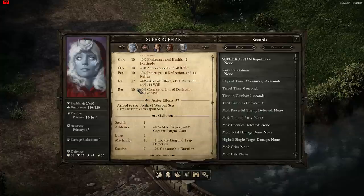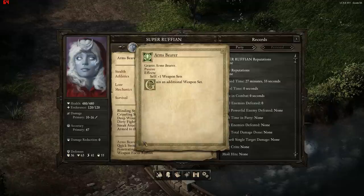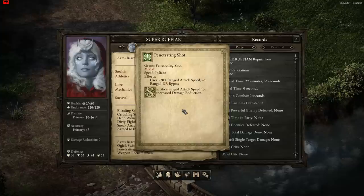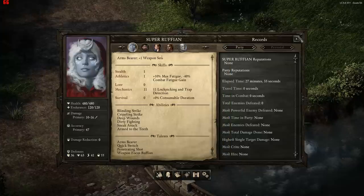The reason I chose Islander Mauer is because they get an extra weapon set. I've also chosen the Arms Bearer Talent, which gives you an extra weapon set, so now I have 4 weapon sets. Quick Switch reduces the weapon change recovery to 0.5 seconds. Penetrating Shot reduces your ranged attack speed and allows you to bypass armour. And Weapon Focus Ruffian increases your accuracy with Blunderbusses.